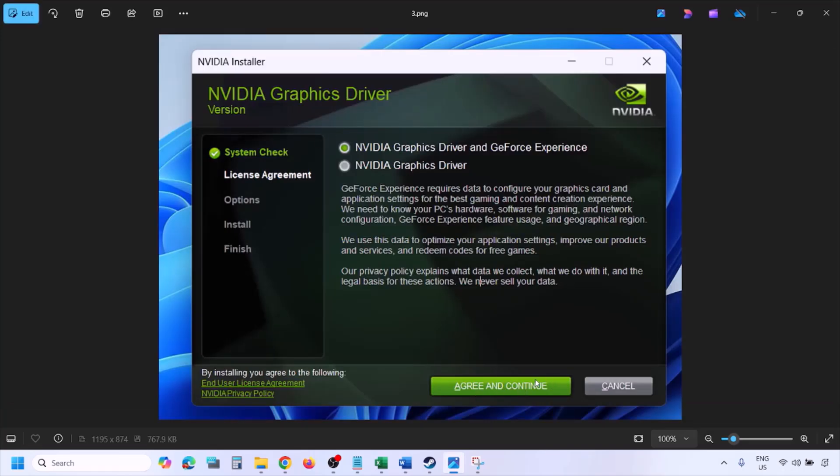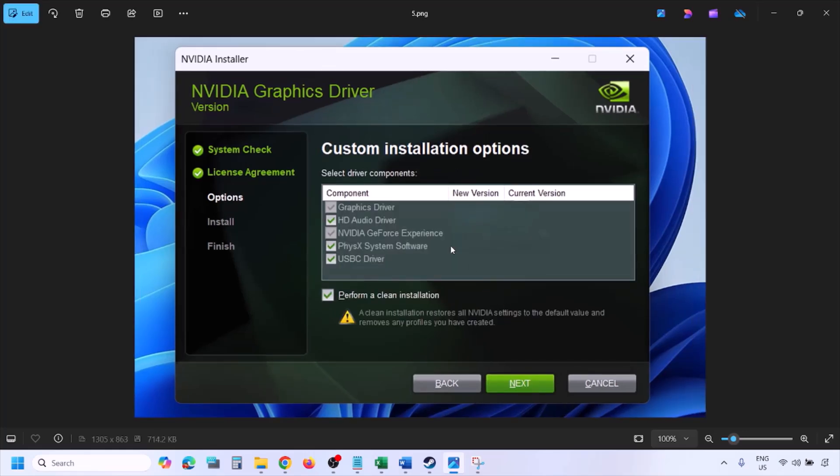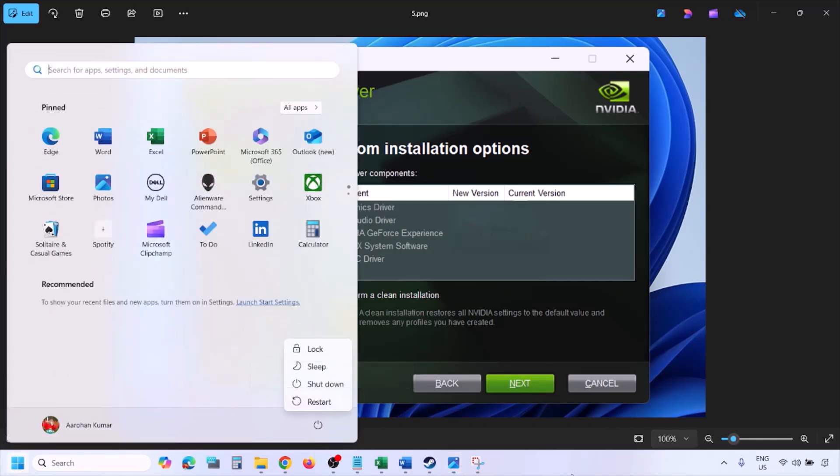Click on Agree and Continue, then select the Custom option — by default Express is selected, so select Custom and click Next. You will see a screen; put a check on the box which says Perform a Clean Installation. Make sure you check that box, then click Next and let the installation complete.